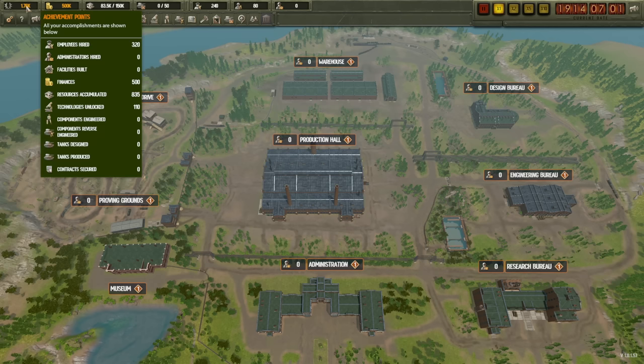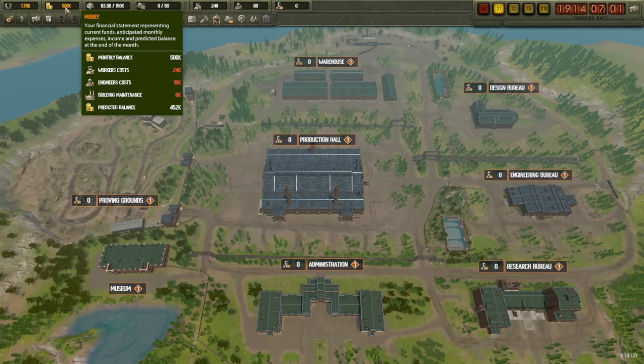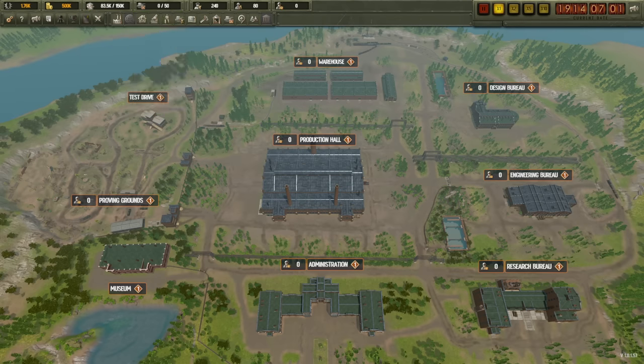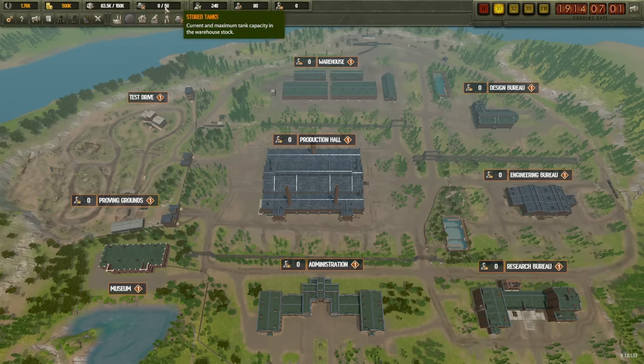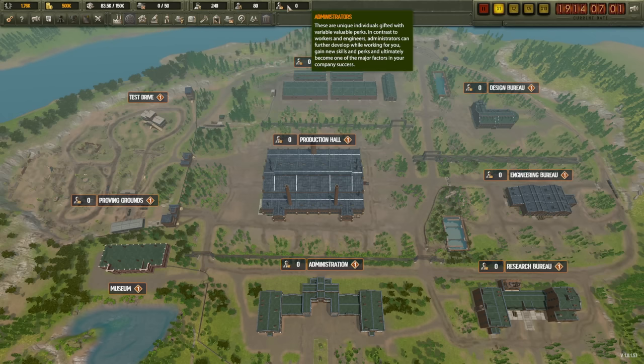We've got 1.7 achievement points, 320 employees, and 500,000 in finance. Worker costs are 24K, engineering costs 16K, building maintenance 8K, with a predicted balance of 452,000. We currently have 30,000 iron, 25,000 medium carbon steel, 10,000 rubber, 17,000 high carbon steel, 15,000 glass, plus rare metals, ceramics, plastics, and composites. No tanks stored out of a maximum of 50, 840 workers, 80 engineers, no administrators.